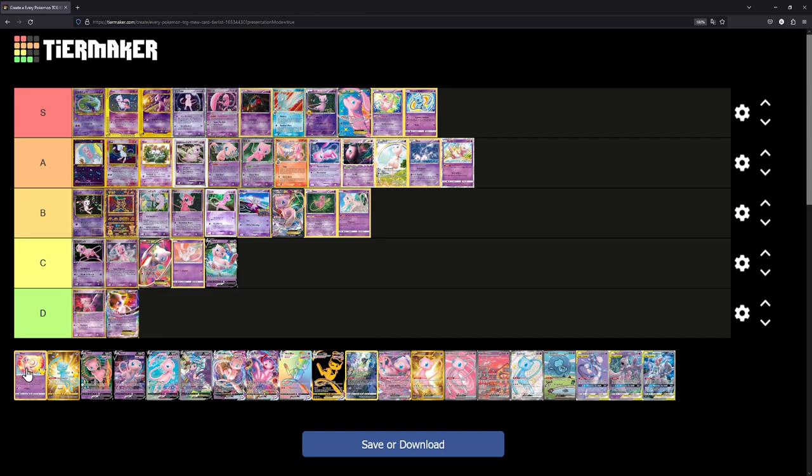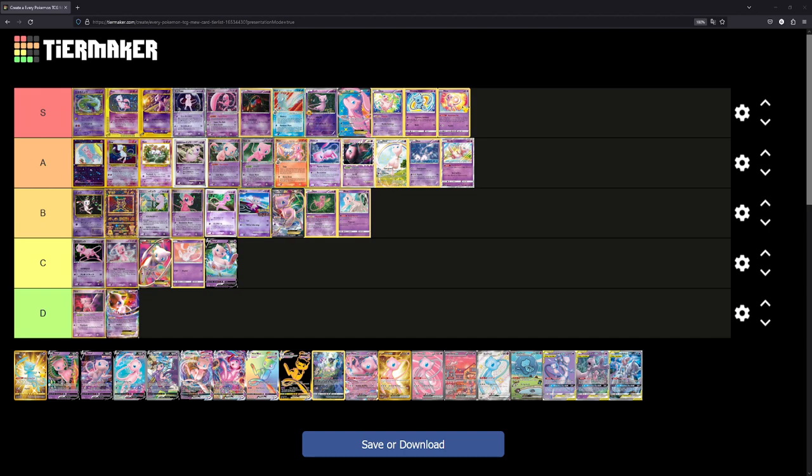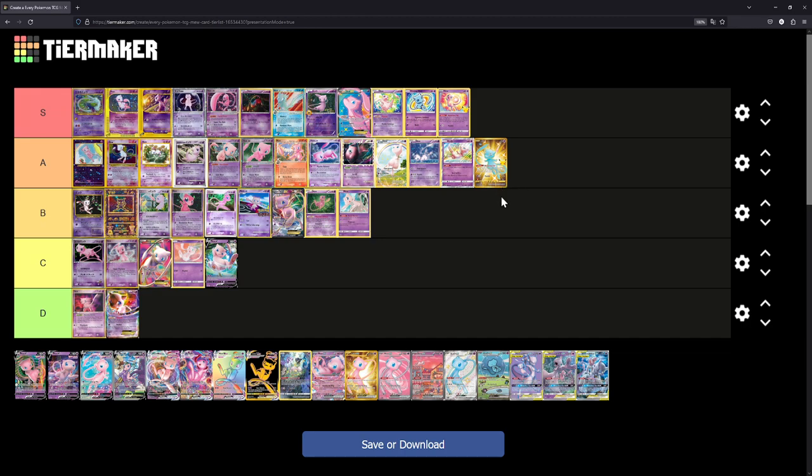The Mew from Celebrations — just the one you can pull regularly — that's an easy S tier for me. I absolutely adore that illustration; it looks like it's done with colored pens, super super cute. Sticking with Celebrations, next up is the golden shiny Mew. I have so many versions of this card — the Japanese one in my binder and multiple PSA 10s in English. We'll put it at A. I love the gold Sword and Shield era cards — they look so much better than the Scarlet and Violet ones.